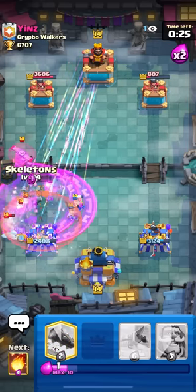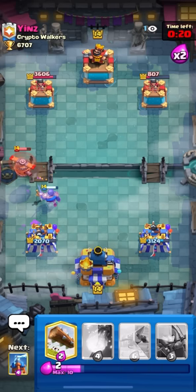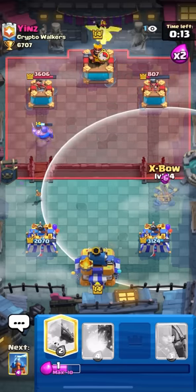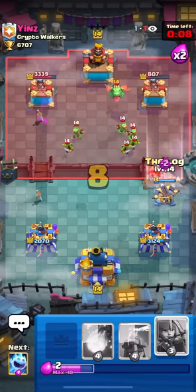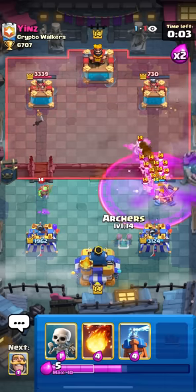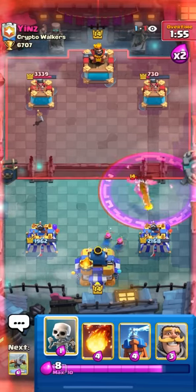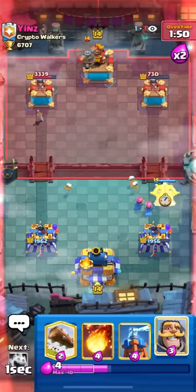I managed to defend two Lava Clone pushes so I feel like I'll be fine. Expanding to the red side to bait out the Flying Machine, blunting his push again because I'm worried about the Flying Machine Lumberjack Clone push with a Lava Hound — that's so lethal if I miss one fireball. Quick tip: do not cycle your archers like I did. I was pretty desperate to get damage, but if you're not confident and think you'll lose your tower, save your archers.